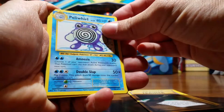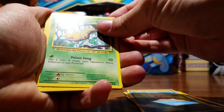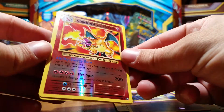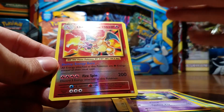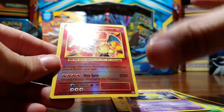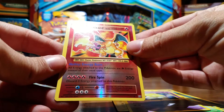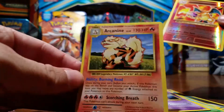We got a Potion, Maintenance, Polywhirl, Dark Energy, Dark Energy, Magikarp... oh my god, yes! The juggernaut of all Pokemon, especially for me — Charizard! I love Charizard a lot. And an Arcanine — still trying to get him either reverse hollow or in a hollow form.